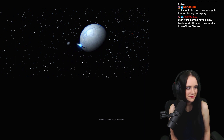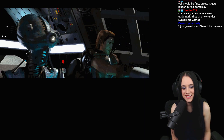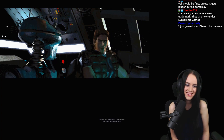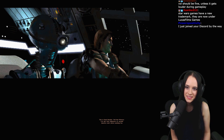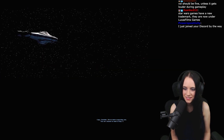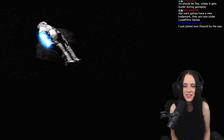Outrider to Echo Base, please respond. Captain, I've established contact with the rebel outpost on Hoth. This is Dash Rendar — tell the princess I've got that shipment of assault blasters she's been waiting for. Dash Rendar is our dashing hero.